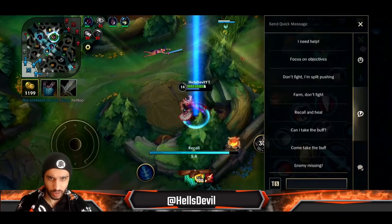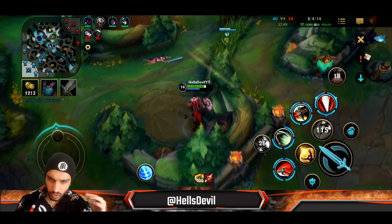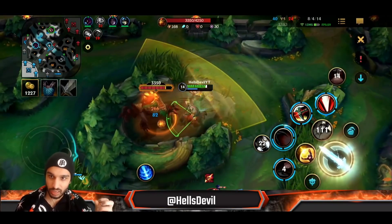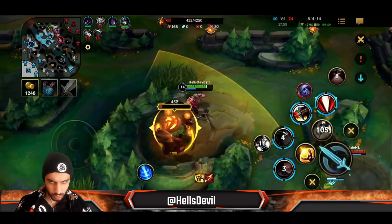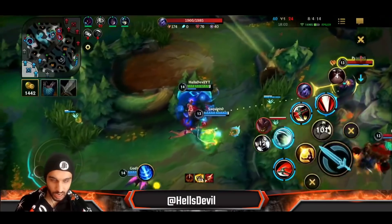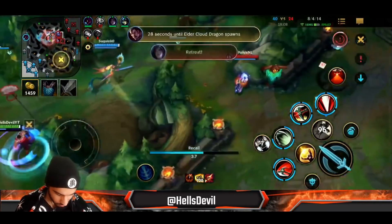The enemy actually stole the Baron — that kind of sucks. But you can see in this game how important my tankiness has been to winning fights. If I went for the Trinity Force build, first of all I wouldn't be able to chunk down Malphite, and secondly the enemy would have killed me way faster. Black Cleaver is very good in situations like this.